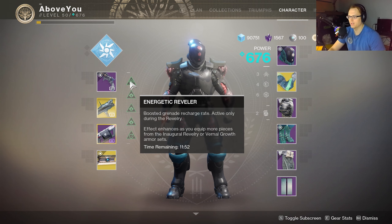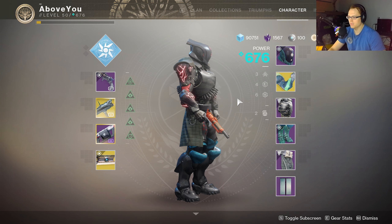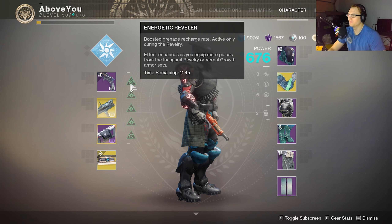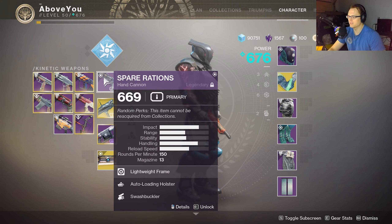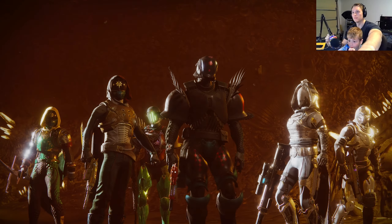We're getting some Reveler's armor sets. We ate a potion a minute ago, we got 11 minutes left on that. It's the Revelry — we're gonna see how broken the crucible is with these modifiers and try out the Spare Rations in PVP. I know I like the Spare Rations in PVP — it's top tier because of the aim assist. What do you guys think? Have you used Swashbuckler before? Do you like it? Let me know in the comments.